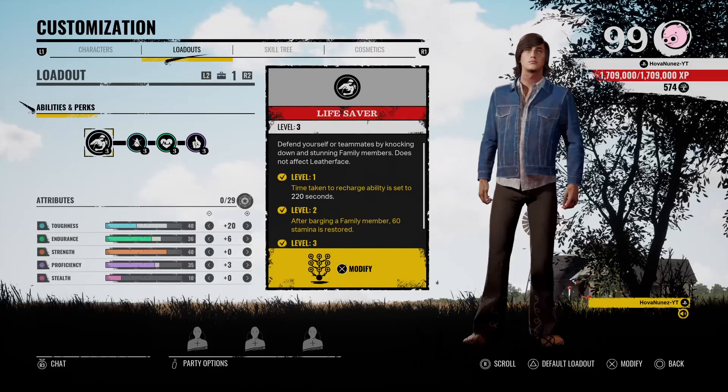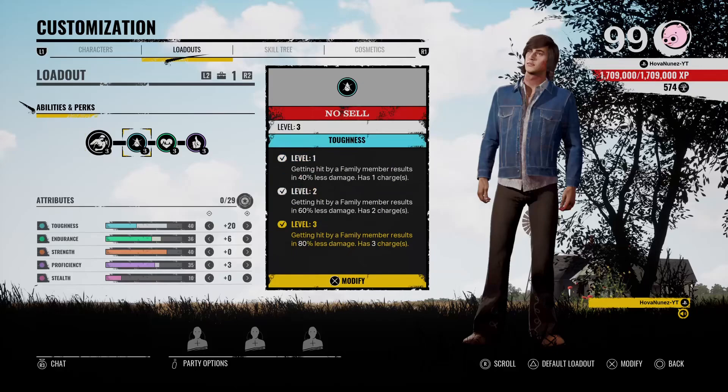Yo, what's up y'all? It's your boy Hova Nunez, and we're back with another video. So today I'm doing my recreated Leland build, and this build is basically to be a pressure tank demon.